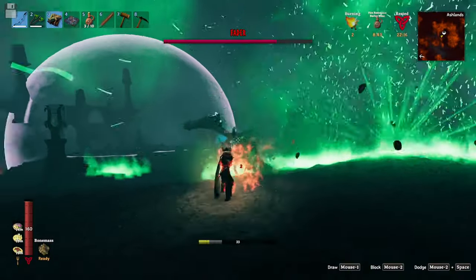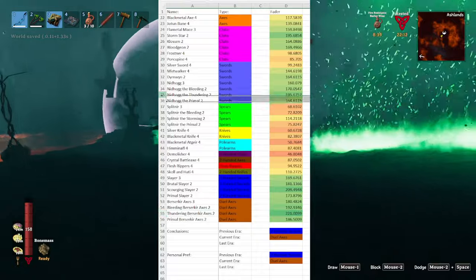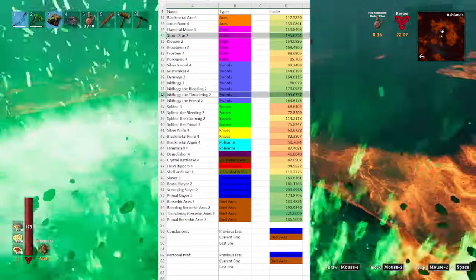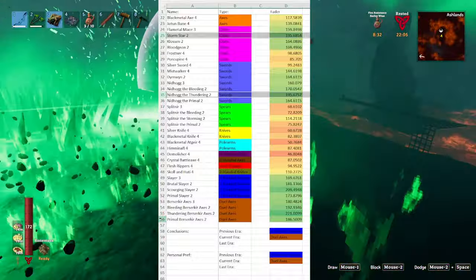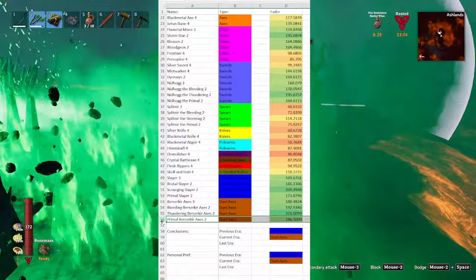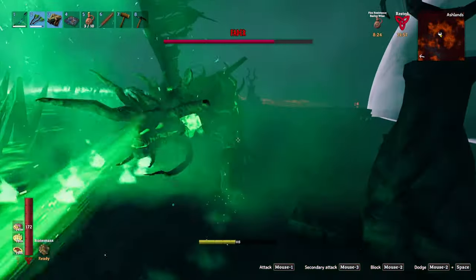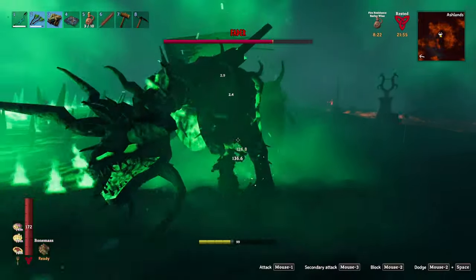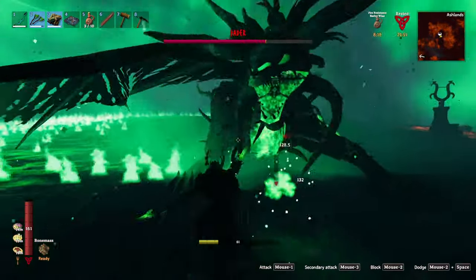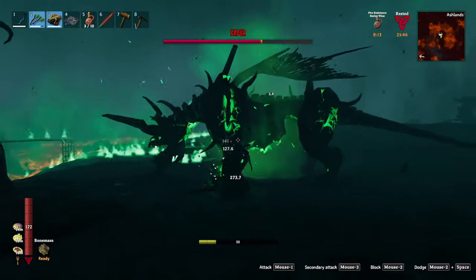Getting into weapons, your highest damage option is the Thundering Berserker Axes, with Nidhogg the Thundering and the Stormstar tied for your highest one-handed damage options. Interestingly, the boss can still be frozen by the Primal Weapons, making the Primal Berserker Axes your best melee option by far. Given the Fissure attack that comes off so often, you won't be able to stay in one place the whole time, so you should also have a ranged weapon on you.